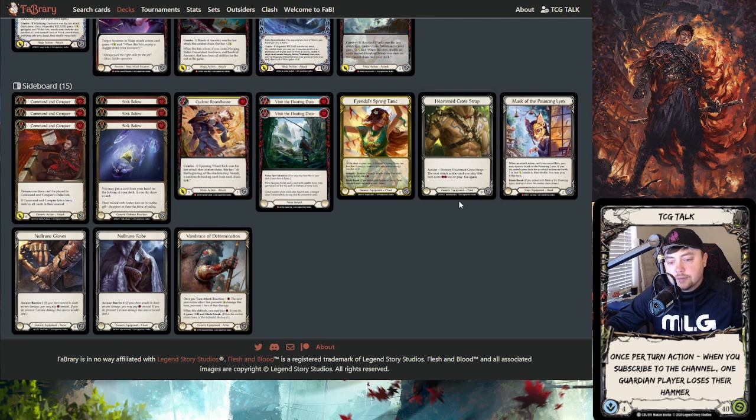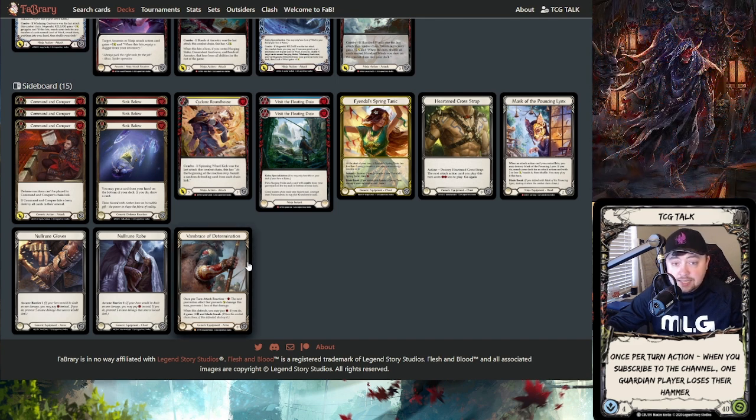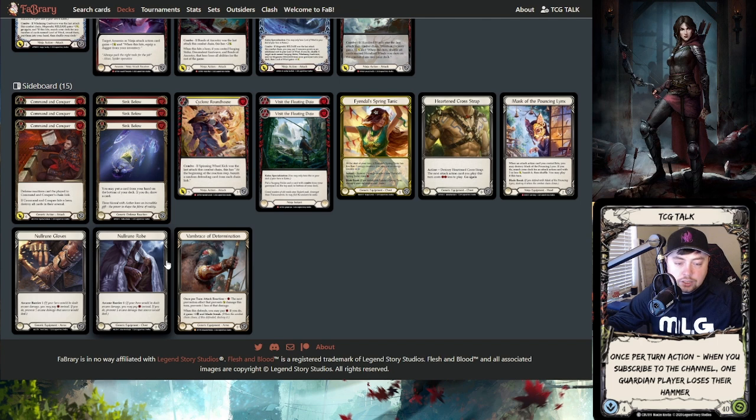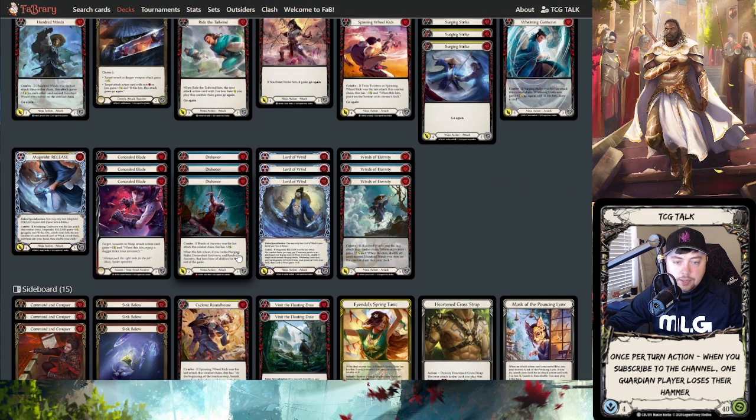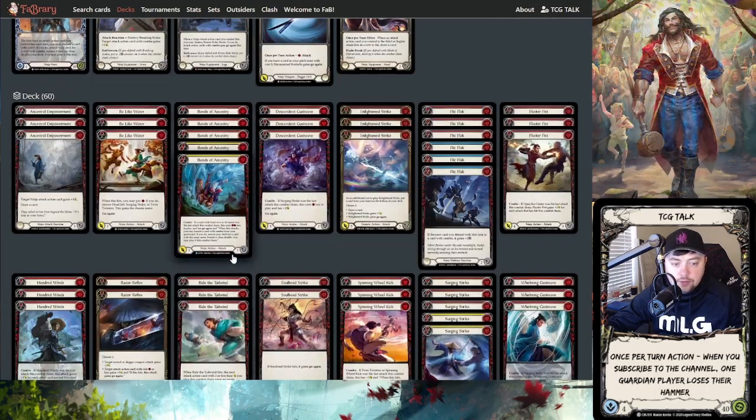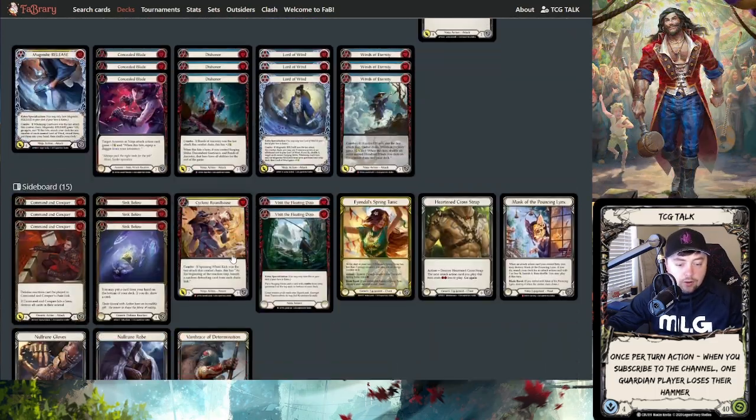Mask and Pouncing Links comes in against Oldhiem, Icelander, and Rhinar. Van Brantz also comes in against Oldhiem — I haven't tested this a lot, but with Azalea, Van Brantz feels really great with Katsu. You're looking to get them close to Kadachi lock, maybe in single-digit life, and then you really start utilizing Van Brantz to its fullest potential — preventing them from just blocking a Kadachi with their crown. It can also help with breakpoints if you're trying to get a Mask trigger.